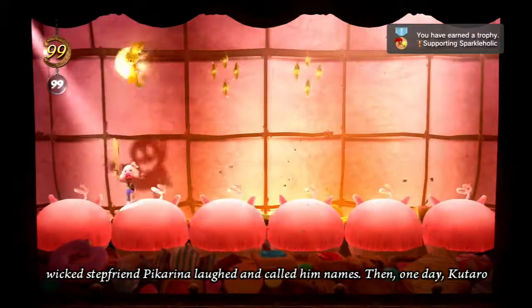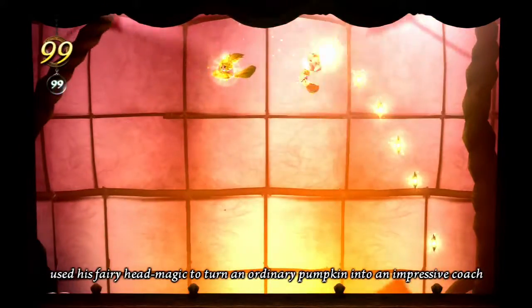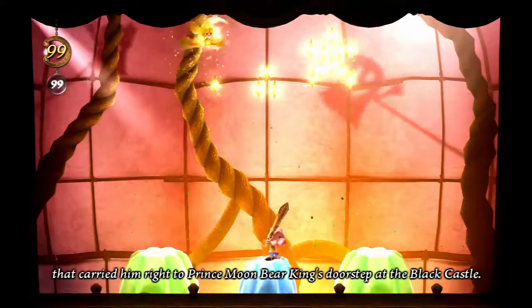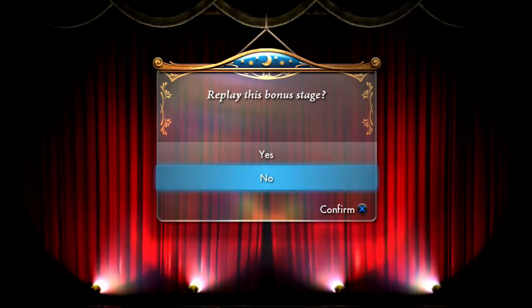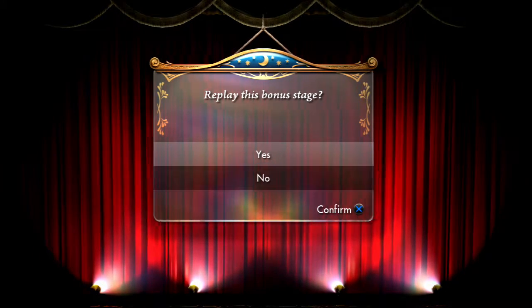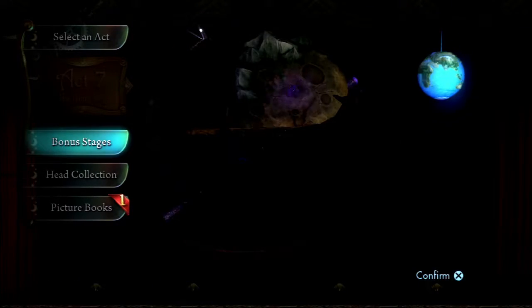There's the trophy — that took quite a while, glad you didn't have to sit through that. Let's finish this bonus stage up just to get a completion. We've got one more trophy to get — you probably know what it is, since I've been avoiding it since we finished Act 7. It's story time. It is time for the final picture book — who could it be about in our seventh and final one?